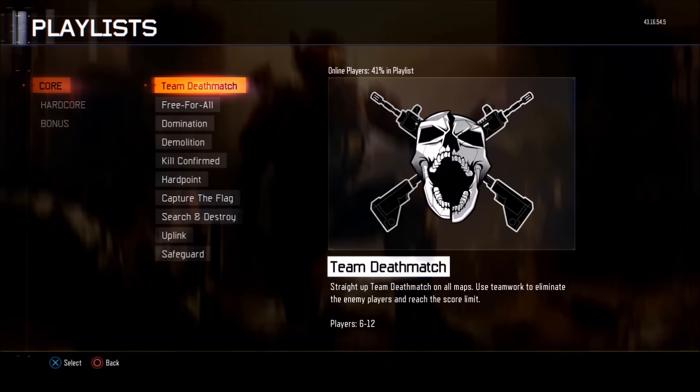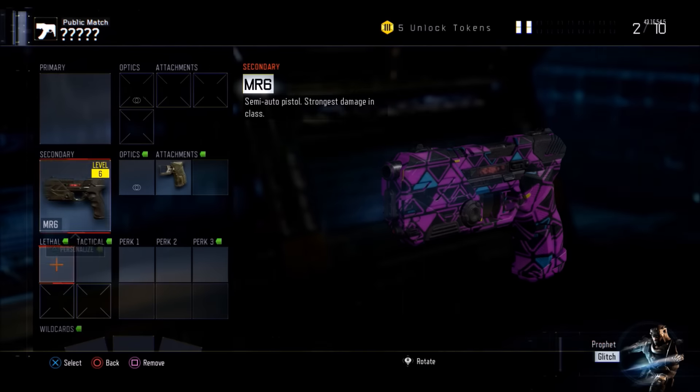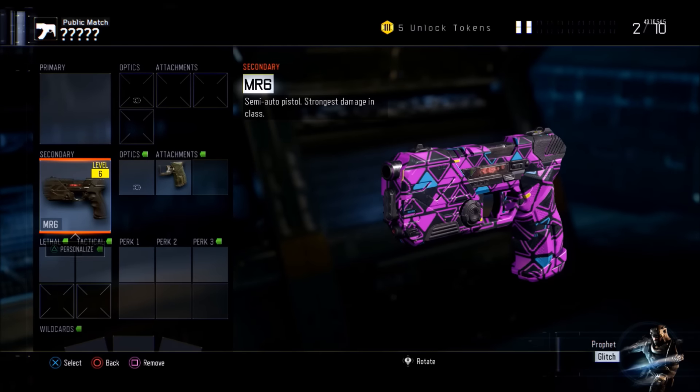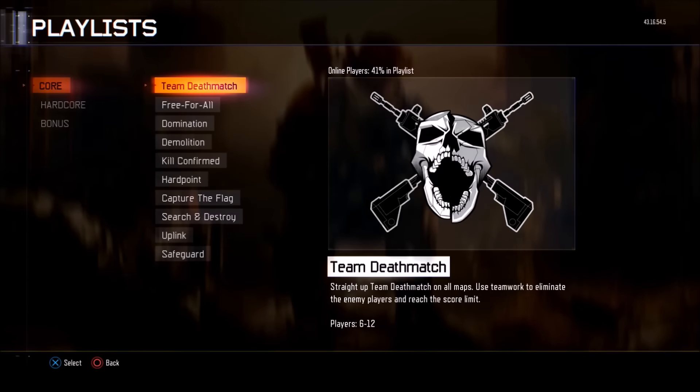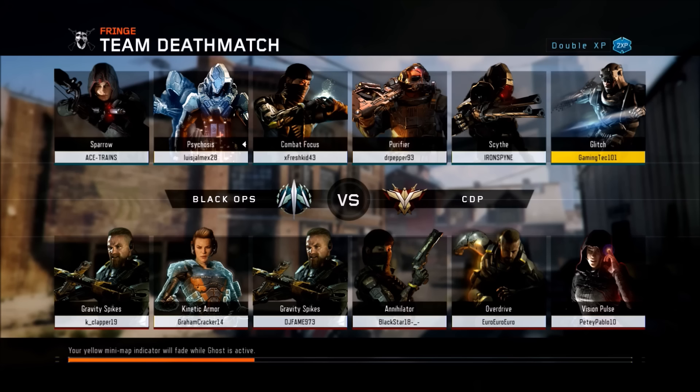You guys told me to use a pistol-only class, and I got two things: Quick Draw and the MR6. As you guys said, don't use the MR6. So let's jump into a game and see how we do — my first game using this gun only.